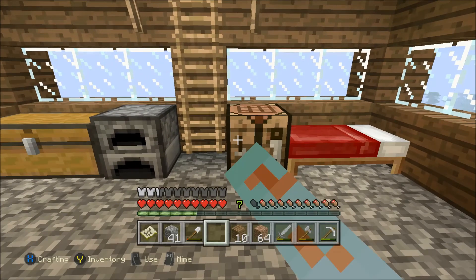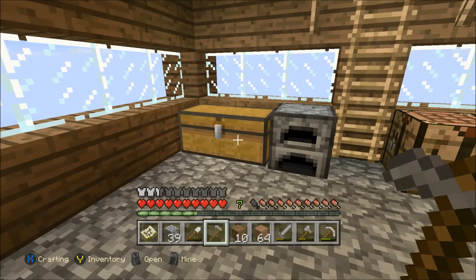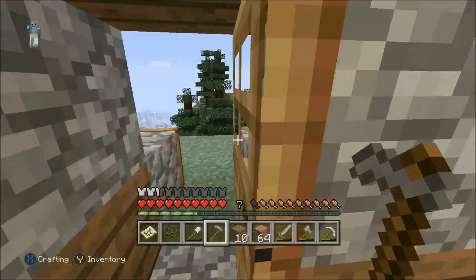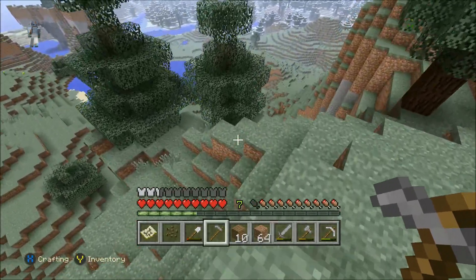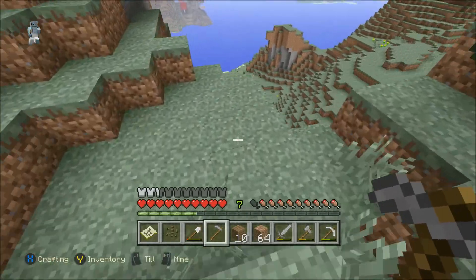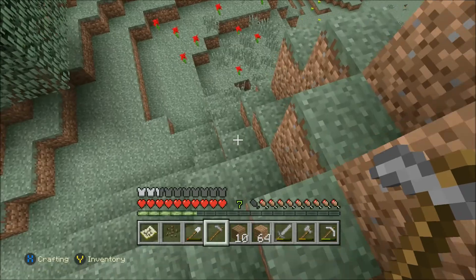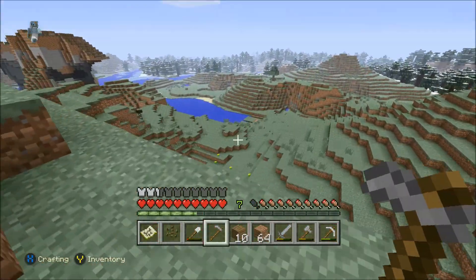Let's build our hoe and do that first before we forget. Let's build the best hoe we can - go stone and grab our seeds. We'll also grab our melon seed so we can get a melon farm going. Once you get those going, it's always a great time because you never run out of food, basically. Even though it gets really annoying to eat melons.